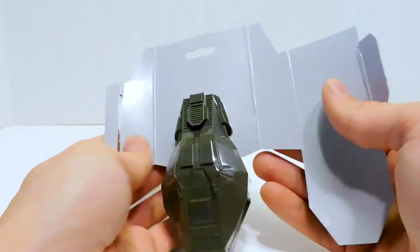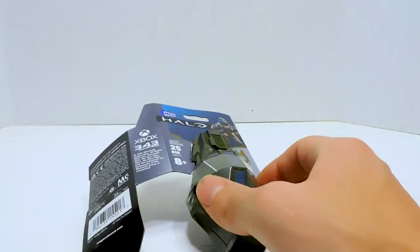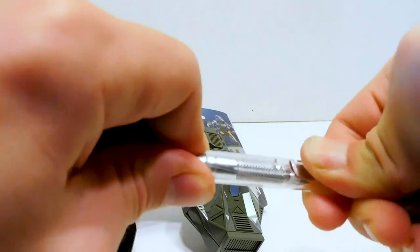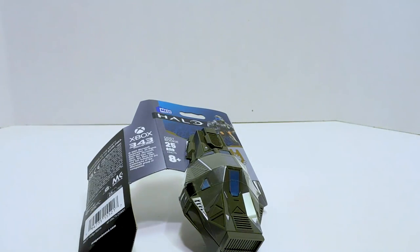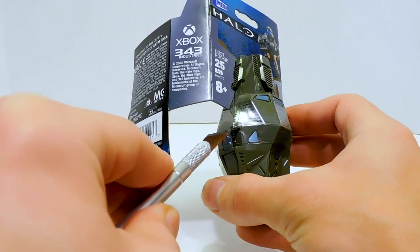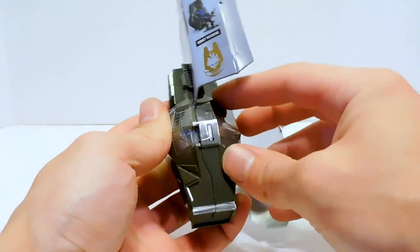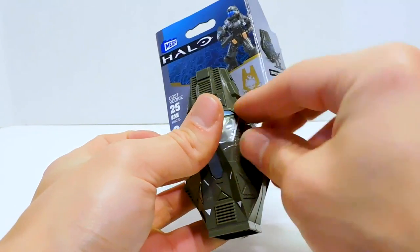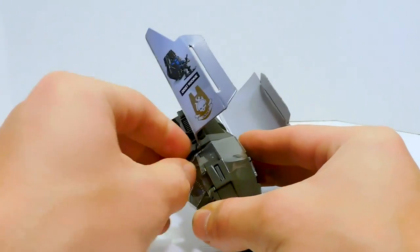Alrighty, there we go. There's Forerunner stuff there. I guess I have to cut the... there's like this plastic wrap stuff. Why can't I open my knife? That is never a good sign when your knife won't open. Let me just carefully... or wait, can I just rip it? Am I making this way harder for myself than it needs to be? Yep — I did not need my knife for that.